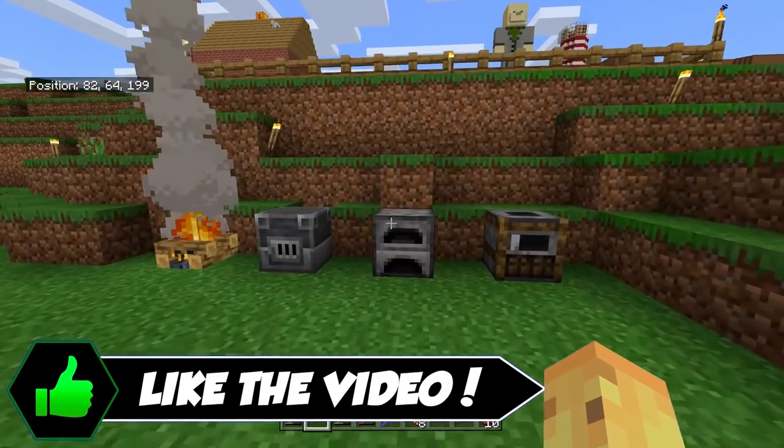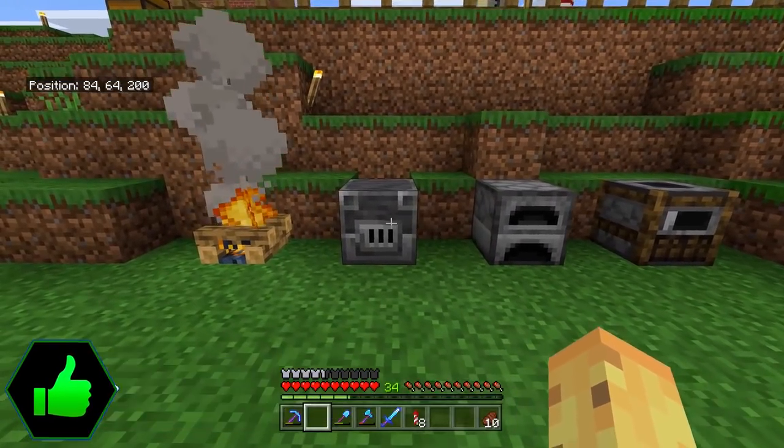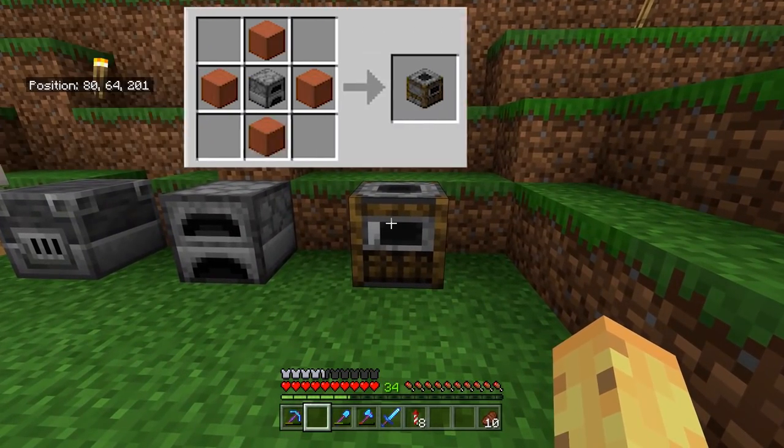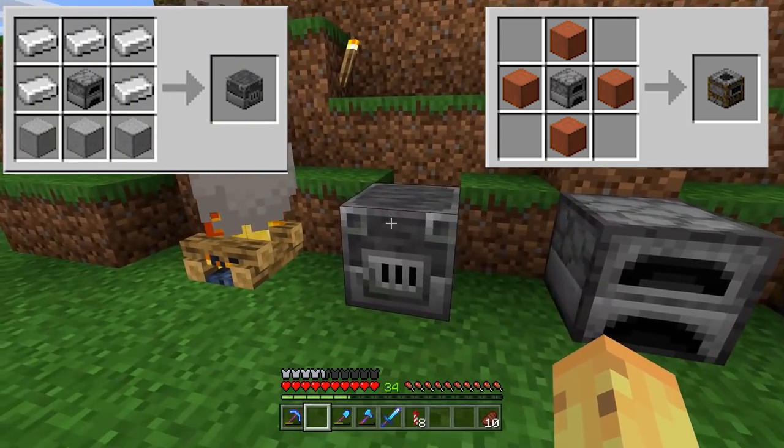Let's dive straight into the basic explanation. What is the deal with the furnace and what is the deal with the two brand new variants? They both look like furnaces. They both use furnaces in the recipes. This is the recipe for the smoker; this is the recipe for the blast furnace.